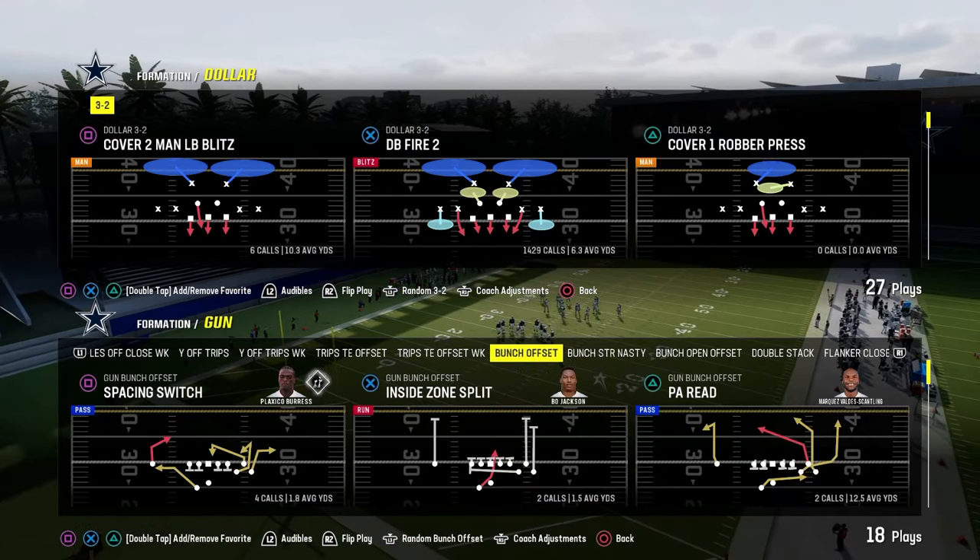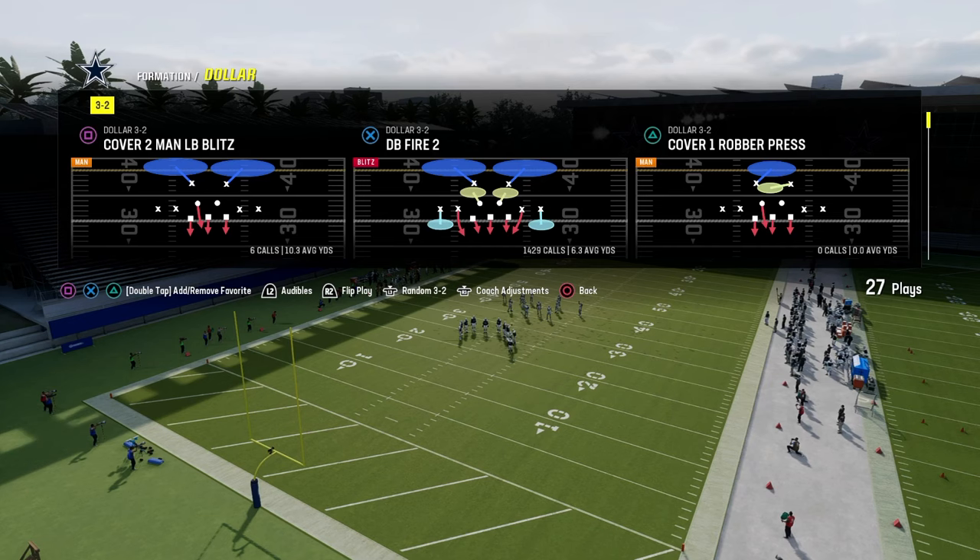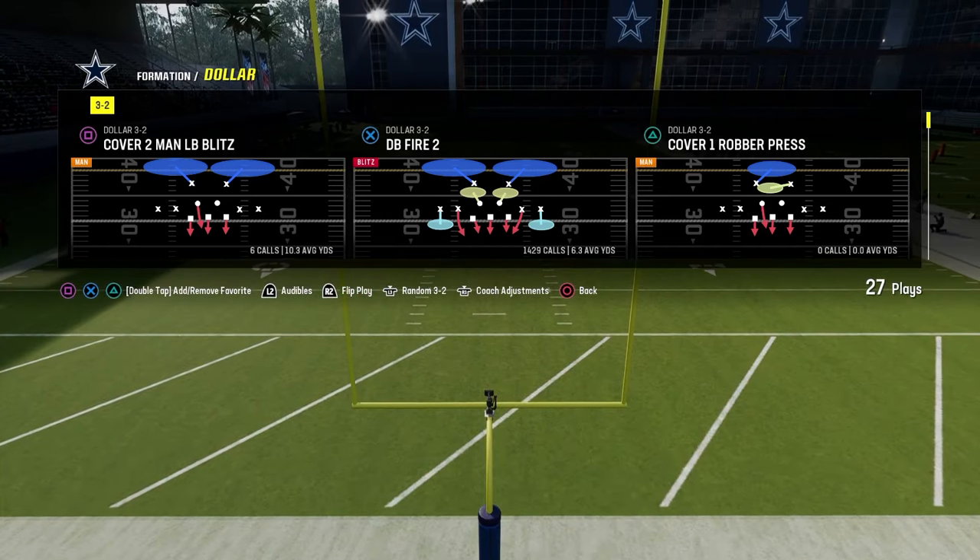In this video we're going to be taking a look at the best five-man pressure blitzing scheme in Madden 24. It comes to us out of the Dollar 3-2.